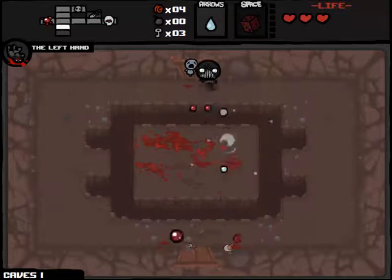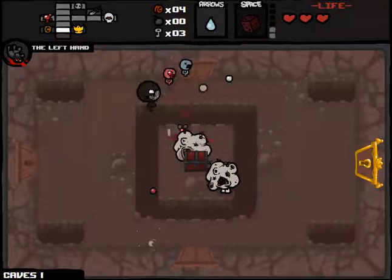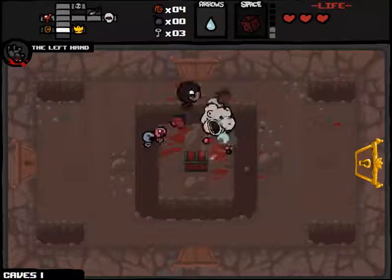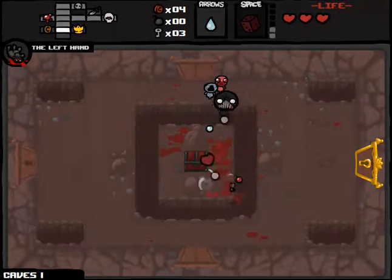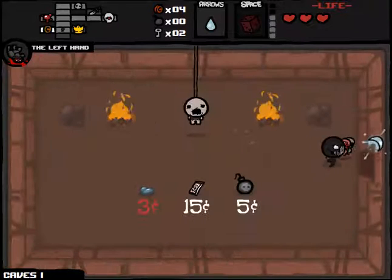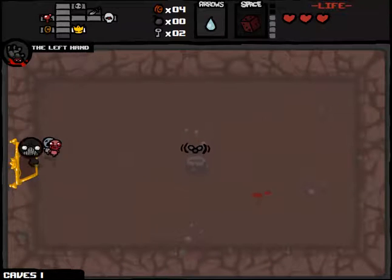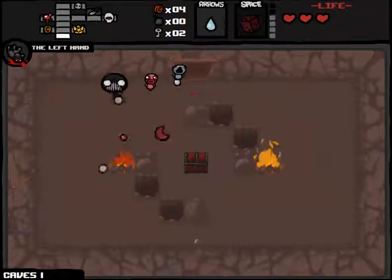I'm fine with that. As you can see, there's our first red chest. You can get some pretty good items in there. Got spiders. That's either Halo of Flies or Attack Fly, which I don't want either of. So we'll go ahead and do the Mom Trap Room delay, then come back and use our D6 on it. We've got a Troll Bomb, which is not good at all.